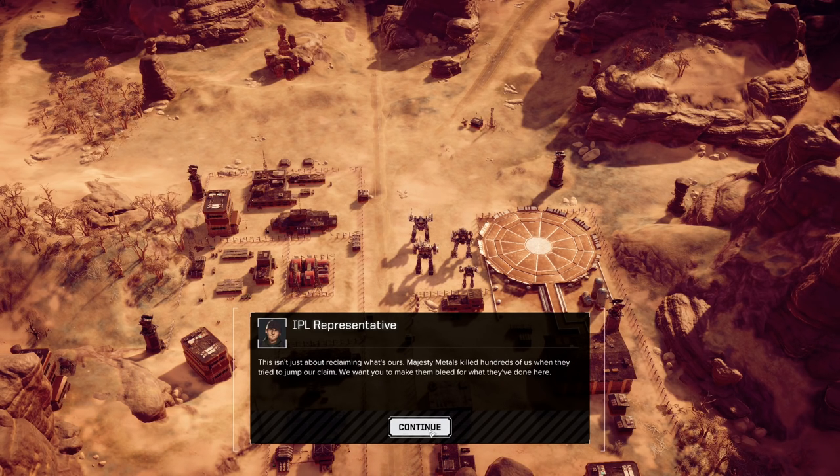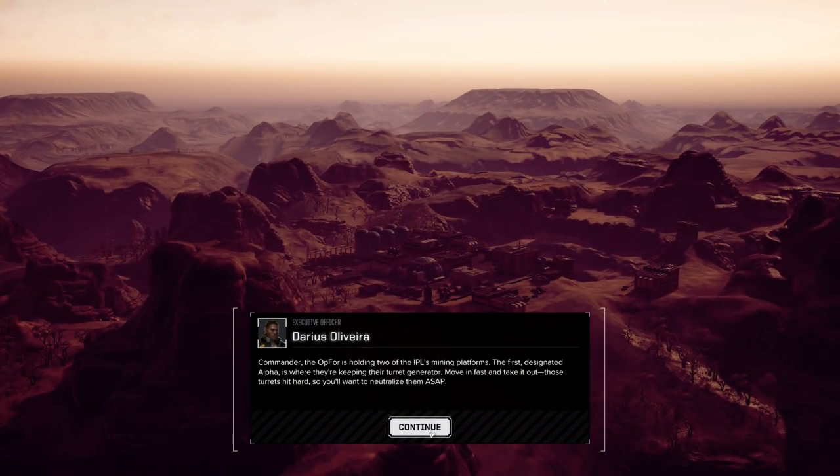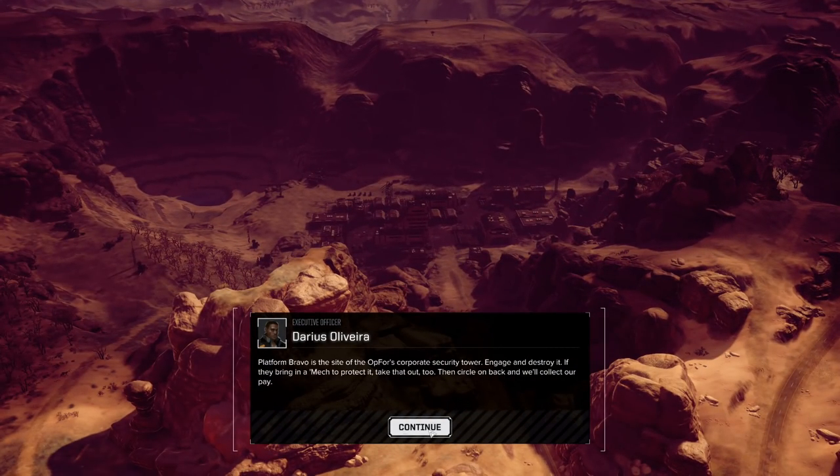This isn't just about reclaiming what's ours. Majesty Metals killed hundreds of us when they tried to jump our claim. We want to make them bleed for what they've done here. Commander, Op 4 is holding two of the IPL's mining platforms. The first, designated Alpha, is where they're keeping the turret generator — move in fast and take it out. Those turrets hit hard, so neutralize them ASAP. Platform Bravo is the site of the Op 4 Corporate Security Tower. Engage and destroy it. If they bring in a mech to protect it, take it out too. Then circle back and we'll collect our pay.